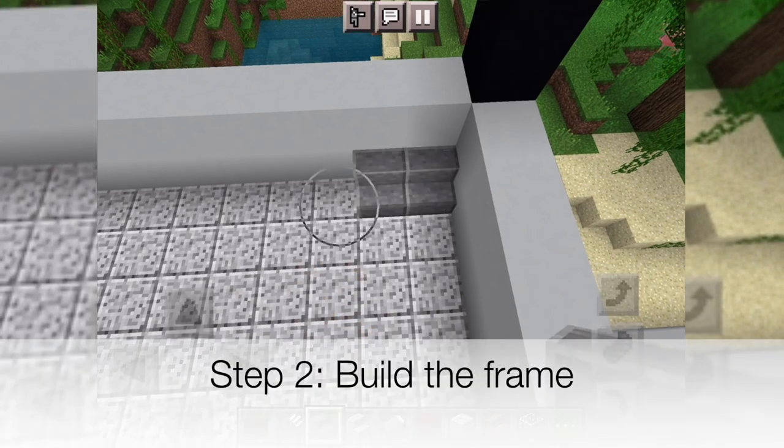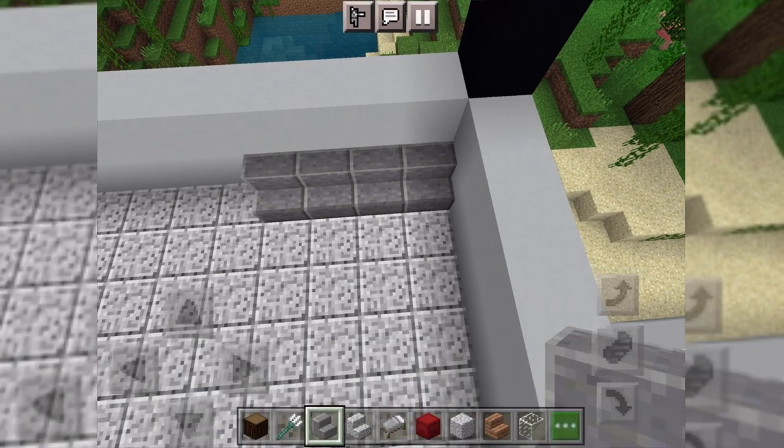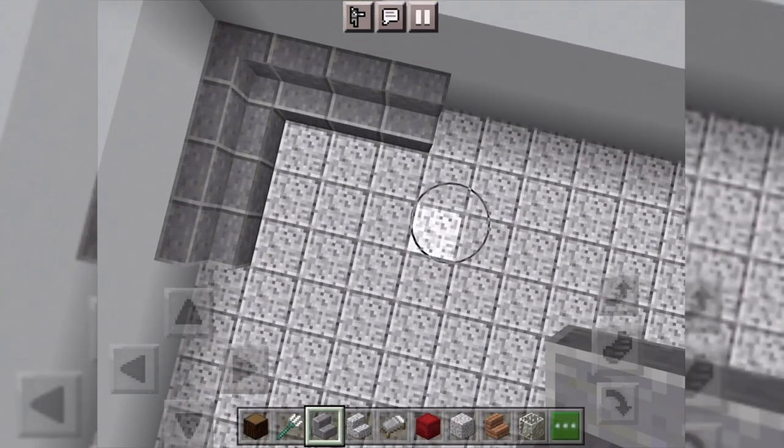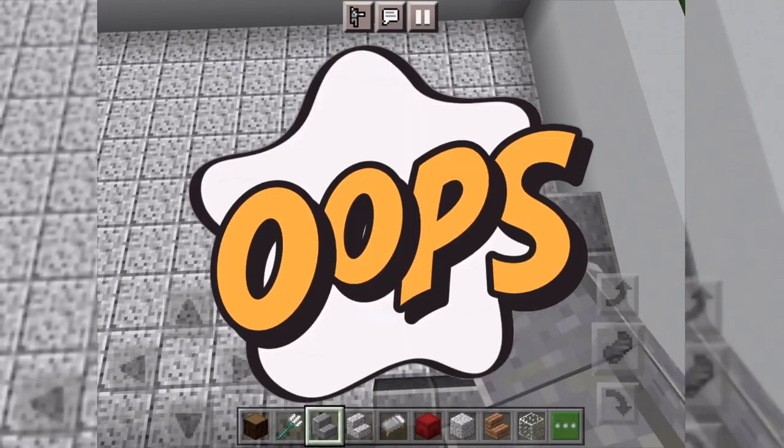Step 2. Build the frame. I'm going to make my sofa bed a double sofa bed, but you can make it a single sofa bed if you like.